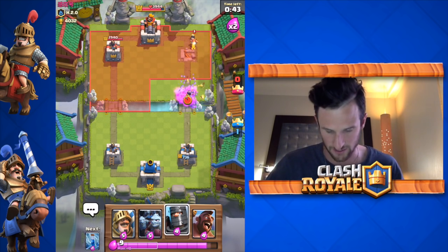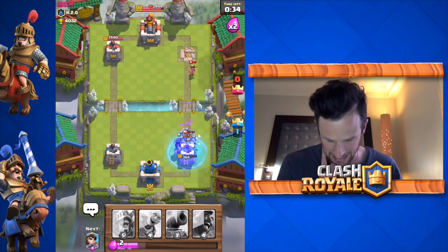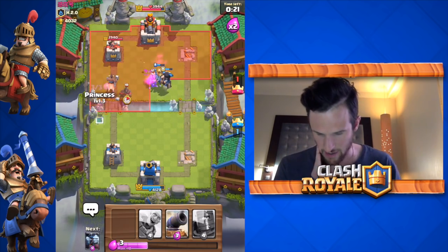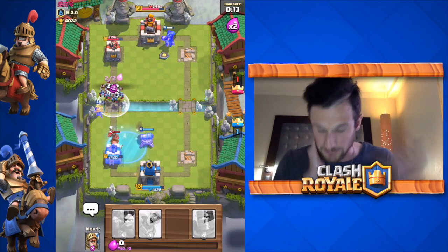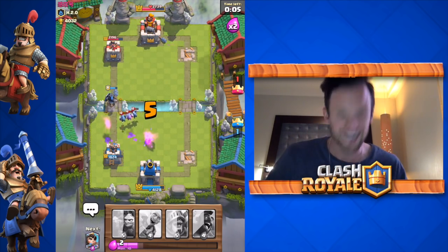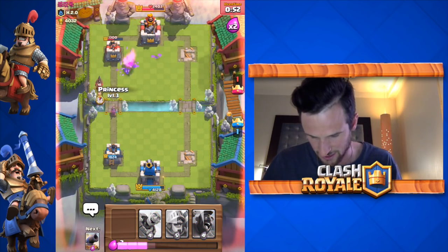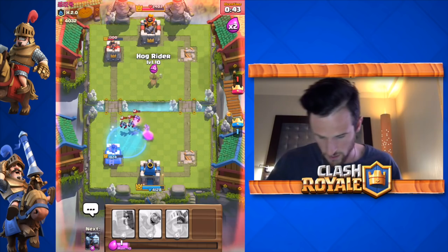Our princess goes down — he's gonna freeze our minion horde. We zap, but it's not going to take out his hog, so he hits the tower. The prince is really laggy — oh no. We've got hog rider coming on the left side, he pushes with his hog, and we've got a minion horde. Zap, zap, zap — come on! We get our minion horde up in there, he zaps it, we do a little damage to the tower. We drop off more units — no, no, we got it — but then the freeze, the freeze is going to be bad.